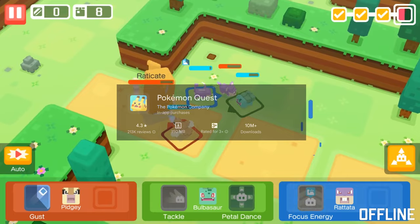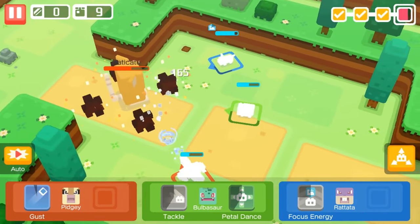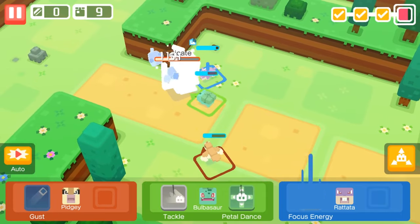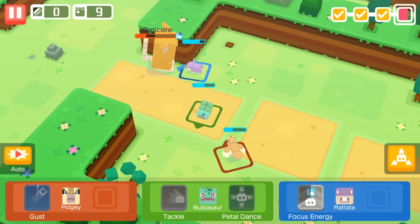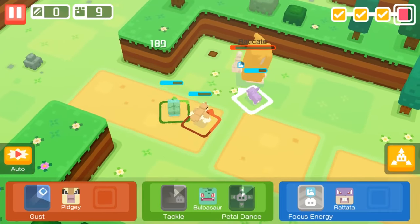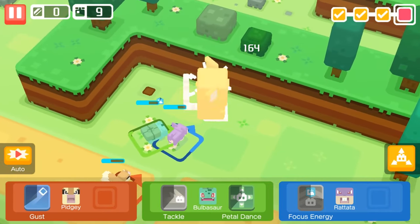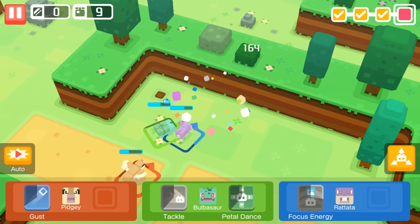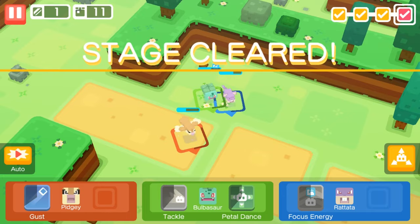Pokemon Quest – Explore a cute, blocky world in Pokemon Quest. You'll meet lots of adorable Pokemon as you go on adventures and solve puzzles. It's perfect for anyone. With its charming, blocky art style and simple gameplay mechanics, Pokemon Quest offers a relaxing experience where players explore Tumblecube Island, befriend Pokemon, and battle wild creatures. It's perfect for casual players looking for a laid-back Pokemon adventure.